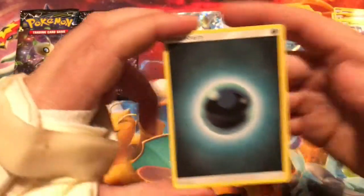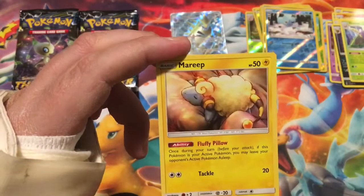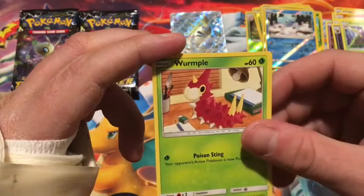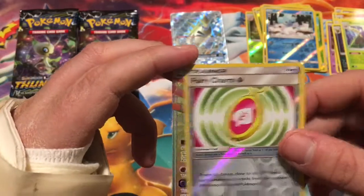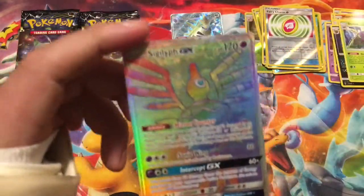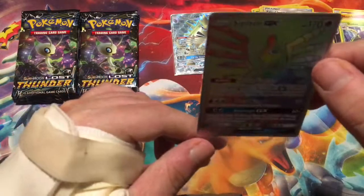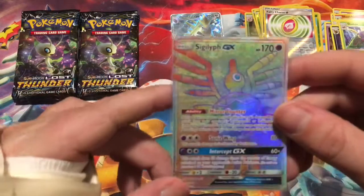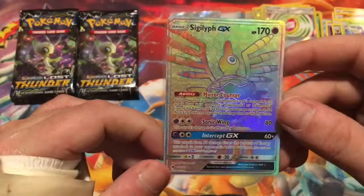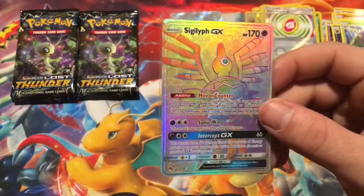We got Dark Energy, Mixed Herbs, Flaffy, Electabuzz hanging from a tree, Mareep, Flaaffy, Minkatta, Mareep, Mareep, Wurmple, Fairy Charm for the reverse, and the rare — oh my gosh. Just as I was complaining about the pulls, we got a Hyper Rare Sigilyph GX!